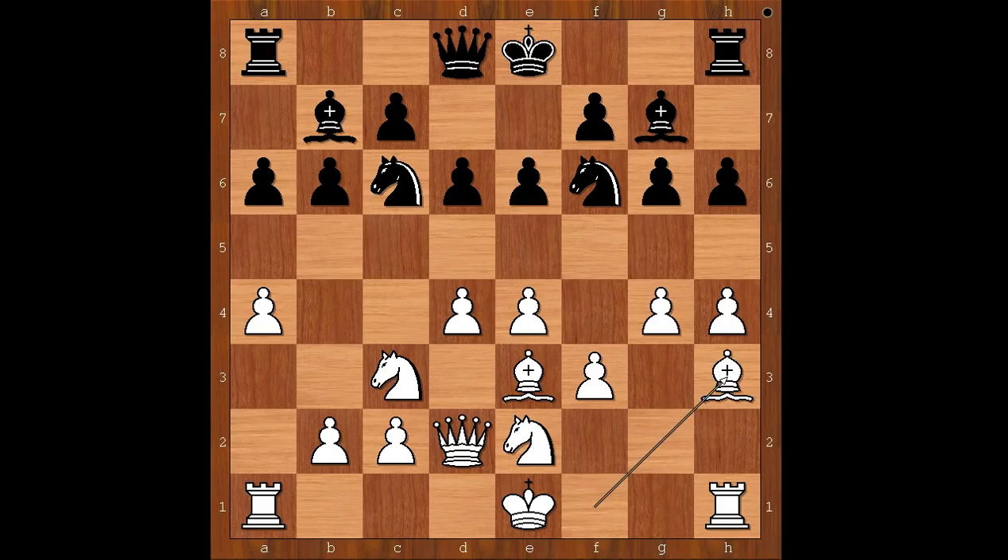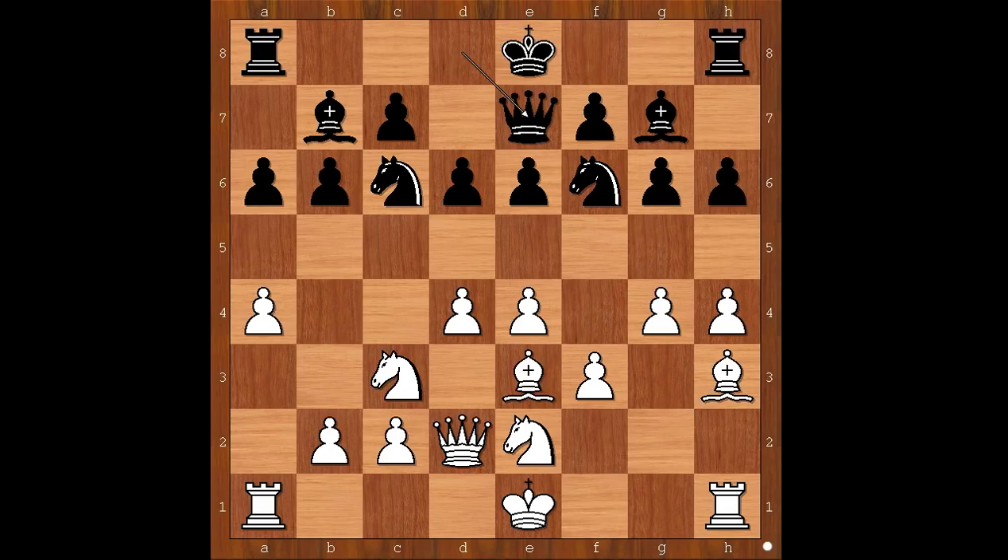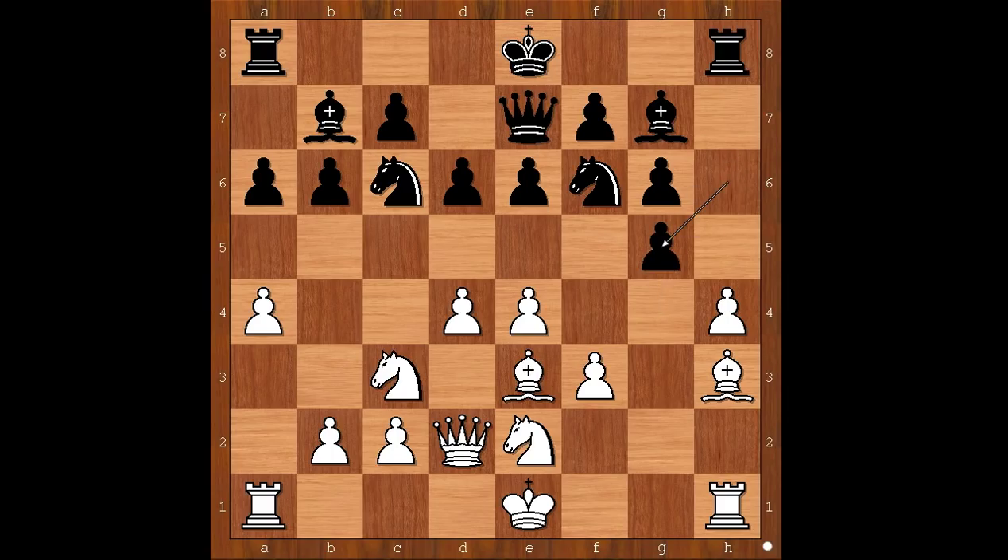e6, bishop to h3, queen to e7 — perhaps even planning to castle queenside. Of course, castling kingside is not recommended. If castling kingside, then bishop takes on h6. Back to our game: queen to e7 was played. g5, h takes on g5, bishop takes on g5 pinning the knight.